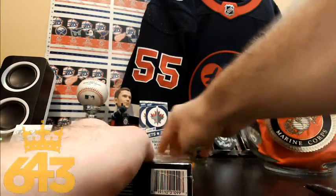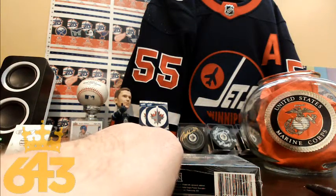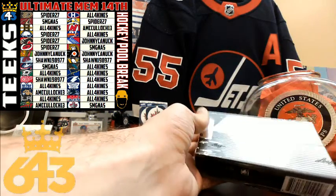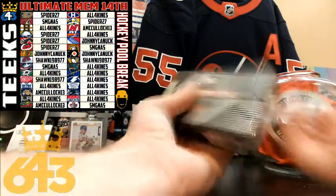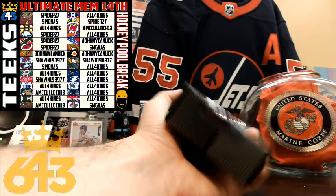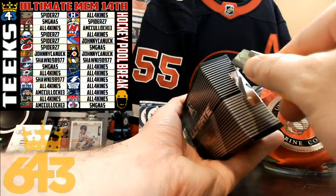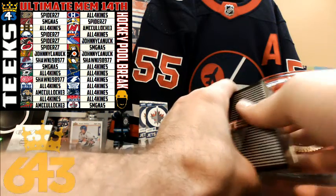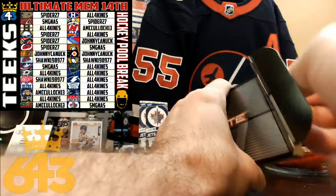Let's go ahead and open up this box. At the end of the break, we're going to do a three stars bonus and pull three more players for you. Good luck everybody — if anyone gets two hits with the same team, we're going to get an extra player pulled for you. Last time we pulled a really nice quad jersey card — I think Lemieux, Bork, and Neely were all on there.